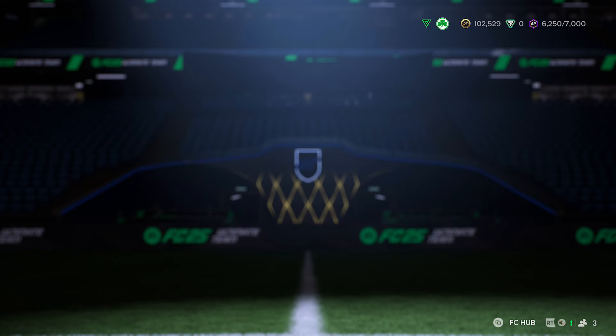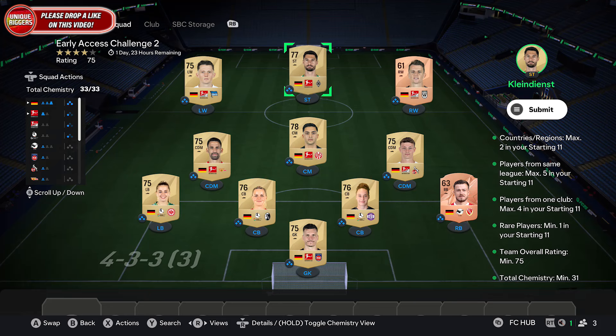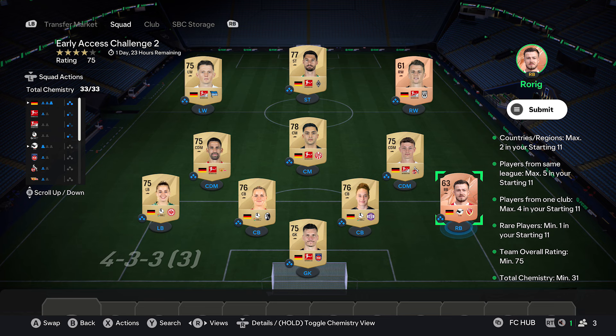For this SBC, all you want to do is pick up 11 players all from the same country. For example, if you go with Germany, pick up nine gold cards and two bronze cards. For the bronze cards, pick up one rare bronze card as well. The requirements are: two countries max, five players max from one league, four players max from one club, at least one rare card, which is the bronze card, and a 75 rating. They only need one chemistry.